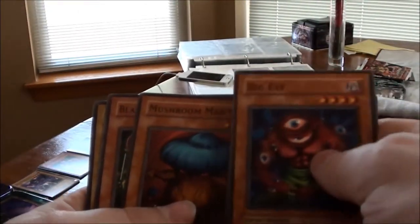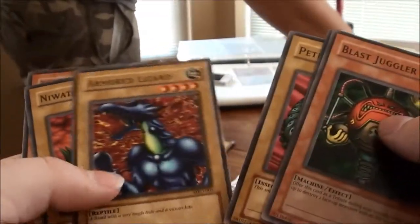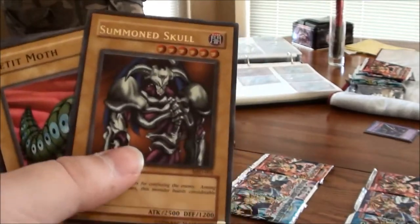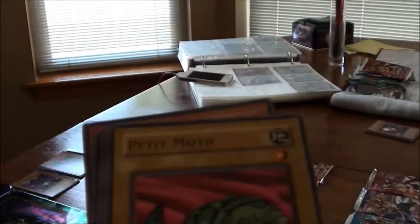For the Buster Blader tin's Metal Raiders pack: Big Eye, Ring of Magnetism, Mushroom Man Number Two, Blast Juggler, Bistro Butcher, Niwatori, Armored Lizard, Petite Moth — ooh, that's nice — and a Summon Skull foil! That is beautiful!